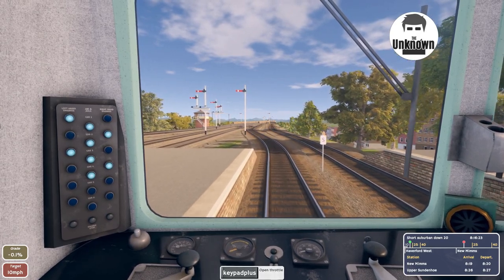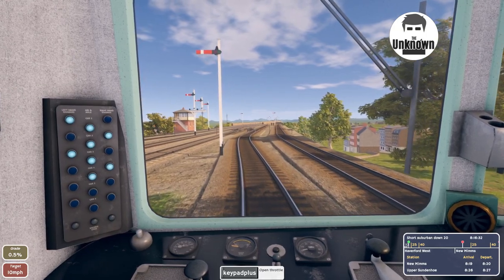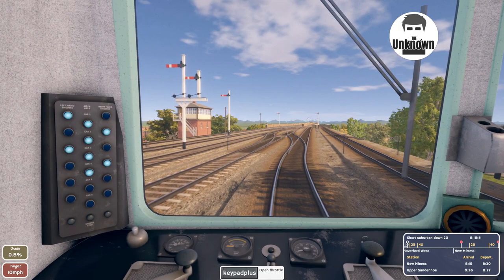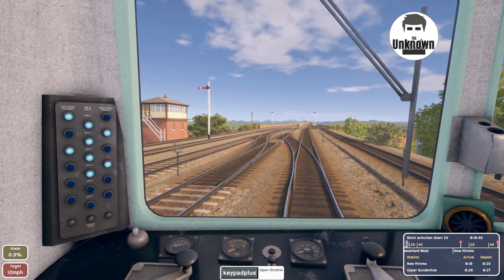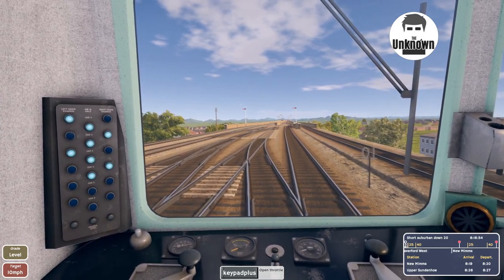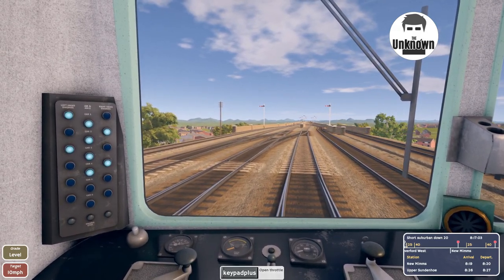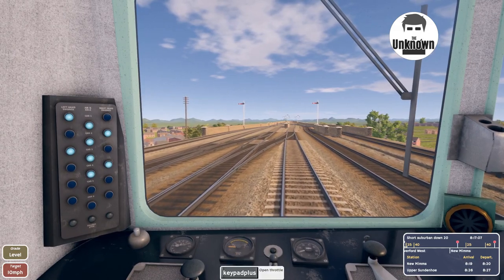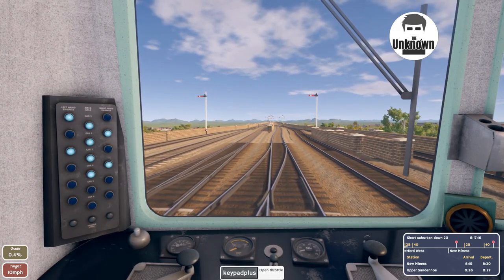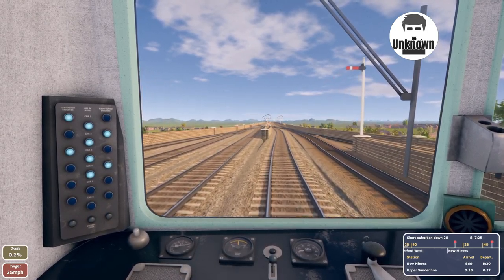Obviously it's telling me to go faster because it wants me to lose. We're doing well here, we're at 25 at the moment. We are slowly edging out. It still wants me to open the throttle up - no, I don't want to do it. Target's 10 and that's where we're going to stay at. That's 25. We're opening up now.